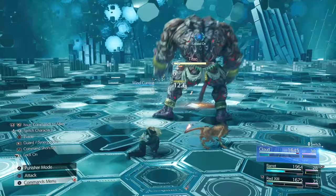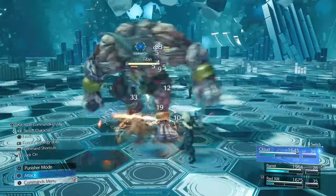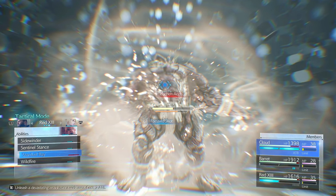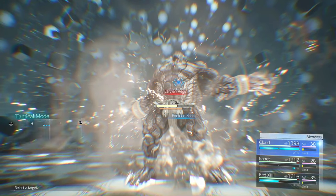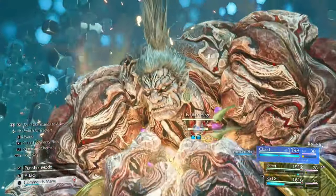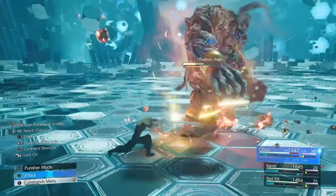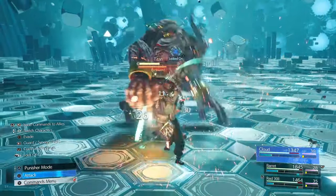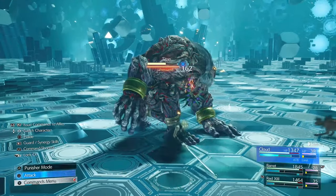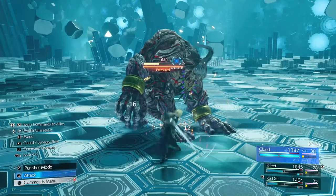He will also start with lunge attacks which, if you have enough distance, are easy to avoid. When he does the Earthen Argus move, this will create a barrier, but once destroyed it will automatically pressure him. At this point he will also start to throw boulders at you, so keep an eye out for them. Once you finally stagger him, hit him with everything you've got — he can easily lose half his health bar. I was able to defeat him with one stagger.